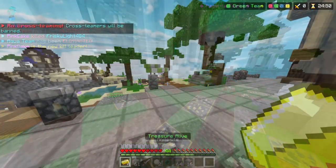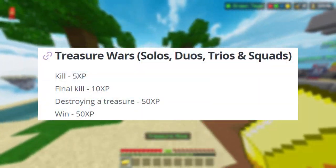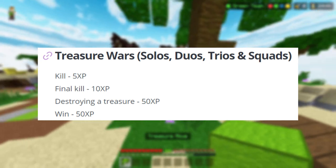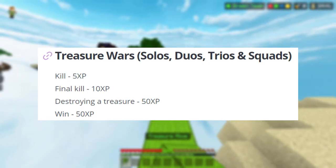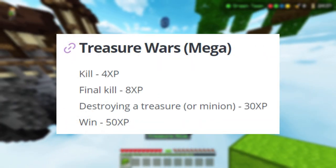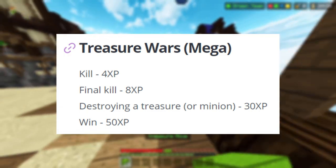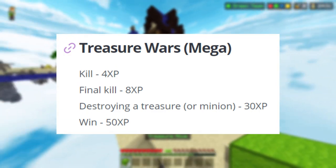Let's talk about Treasure Wars. In every mode except for Mega Treasure Wars, kills give 5 XP, final kills give 10 XP, destroying a treasure gives 50 XP, and wins also give 50 XP. In Mega Treasure Wars specifically, kills give 4 XP, finals give 8 XP, treasure breaks give 30 XP, and wins give 50 XP.